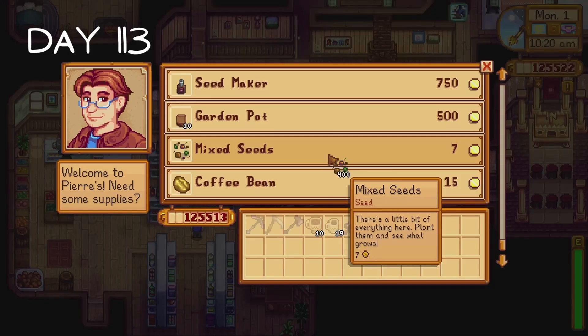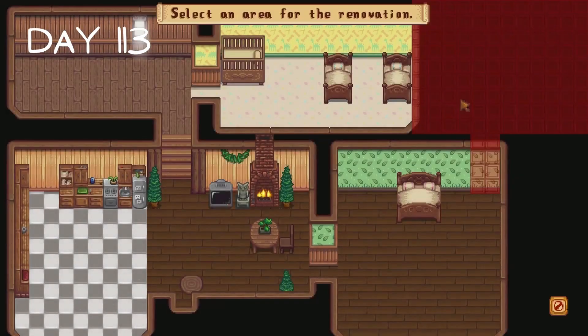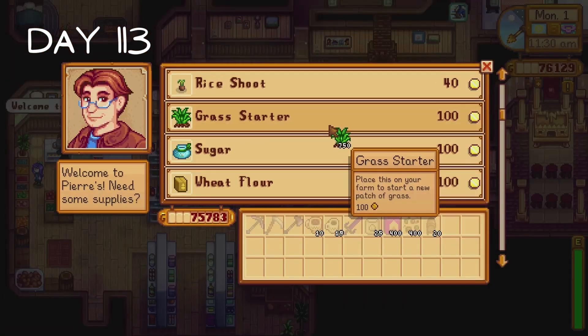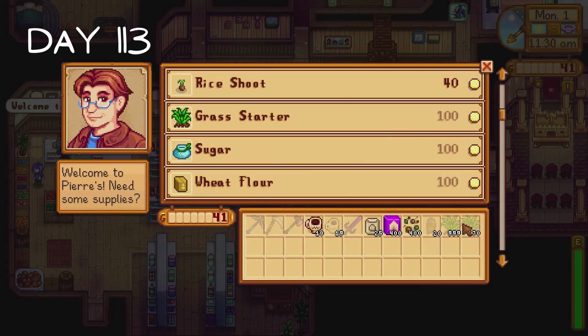I buy 400 Deluxe Speed Grow and 400 mixed seeds from Pierre. Then I visit Robin and add the two extra rooms to her house. I also buy 20 kegs. I return to Pierre to buy some grass starter. We're mainly going to be focusing on the layout of our farm this month so I'll be using this grass to decorate it.